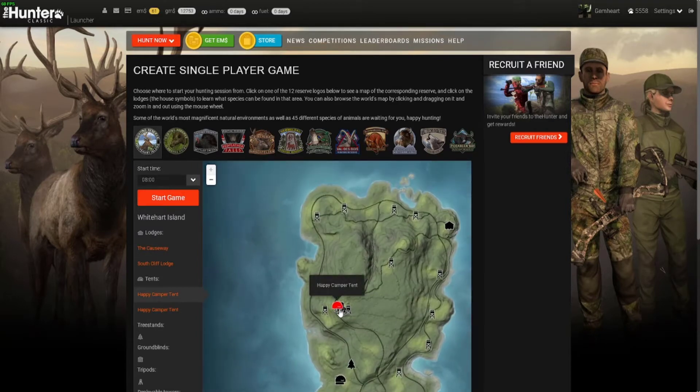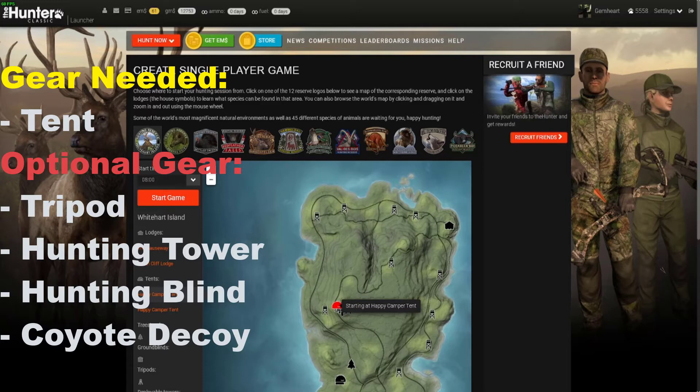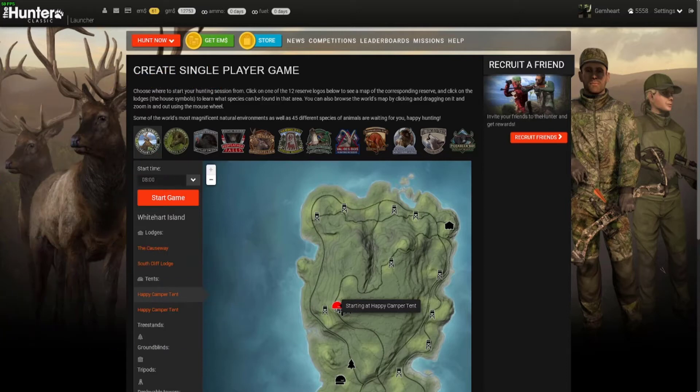You can see that I have a tent right there. You don't need any fancy gear or fancy weapons — you just need a weapon that is ethical for coyotes since you're hunting coyotes. The minimum requirement is a tent, so you can literally just start the hunt there and not waste any time. A tent is essential. A tripod, blind, or tower is optional — you don't need any of those, you just need a tent.